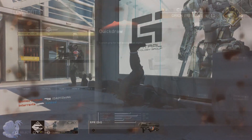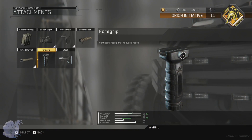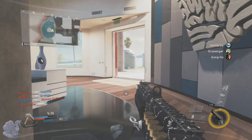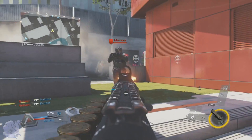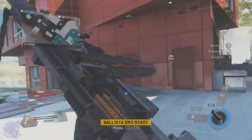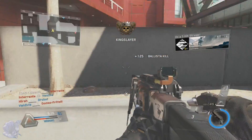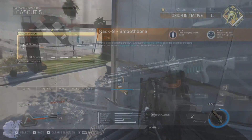Our last attachment is Foregrip. Foregrip helps reduce recoil since this is a slug gun that shoots upward. It reduces recoil both when you're shooting and when you're getting shot at, which is really important because you desperately need targets to stay in your sights to land the kill.